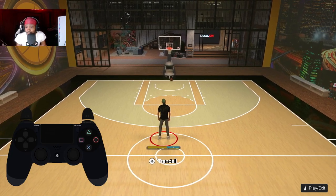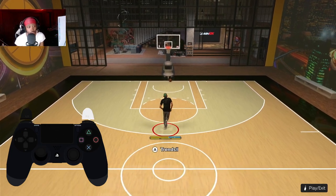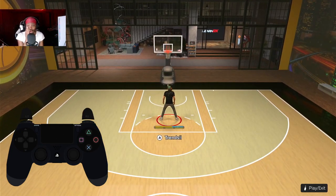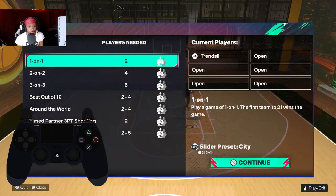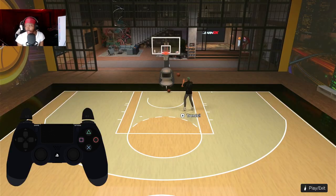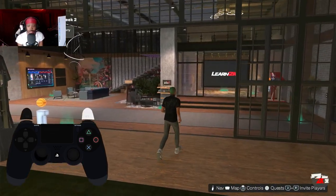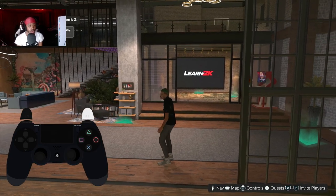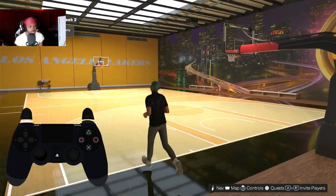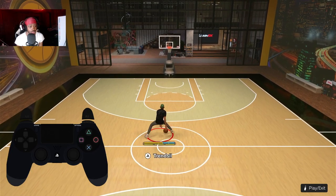All right, what's good y'all. I found the best drill moves for 6.5 to 6.10. Y'all gonna have to check the animations as y'all making y'all builds. None of these stats for these drill moves is that high, and I got the controller on the screen so y'all can actually see what buttons I'm pushing as I'm doing the sigs.